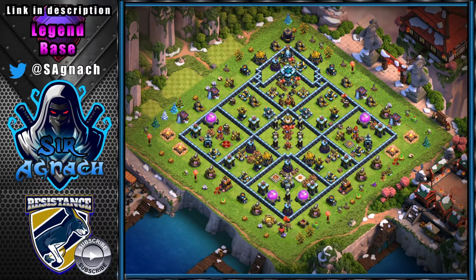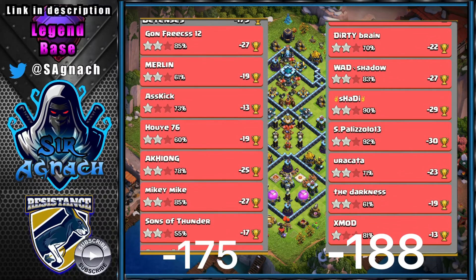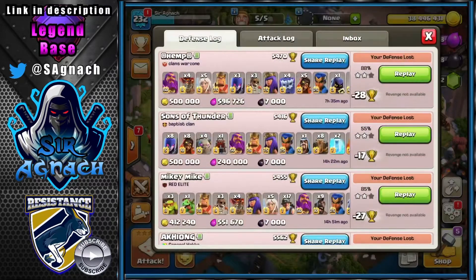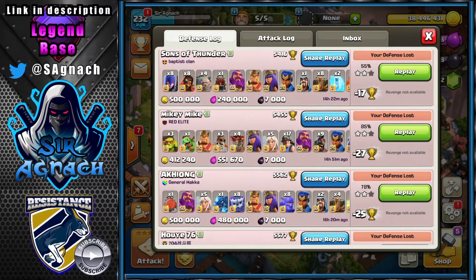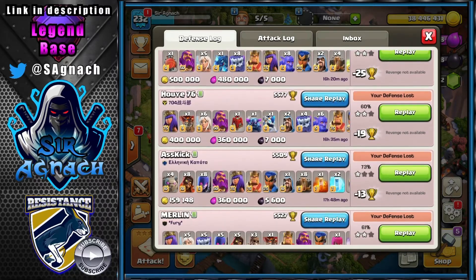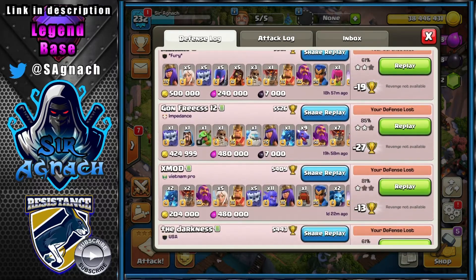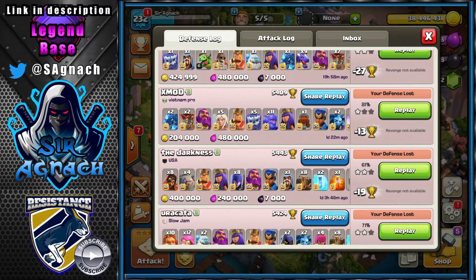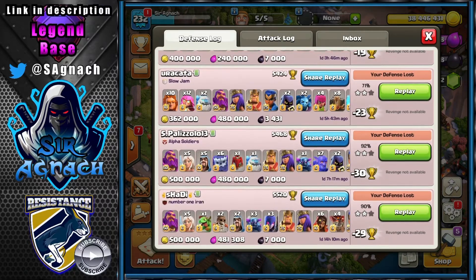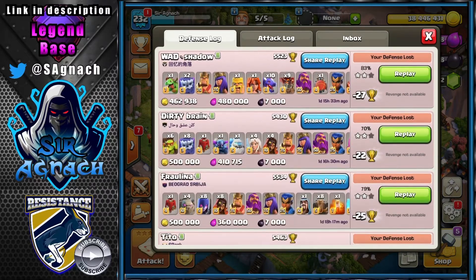In my last two days in Legends this season I ended up getting a minus 175 and a minus 188, which is really good when you're in the 5,500 trophy range — usually it's around 230 to 250. The higher you go the more you get tripled. In the last four days it gave me three one-stars, only one triple, and the rest were low-percent two-stars or 90% two-stars.